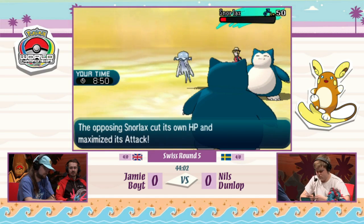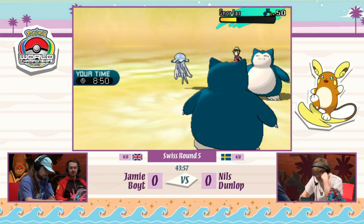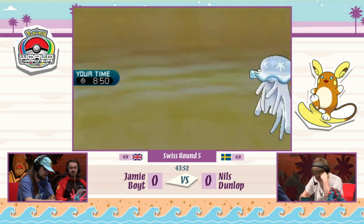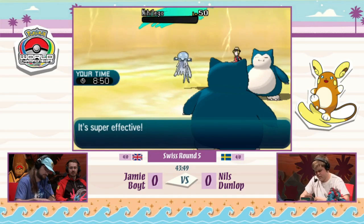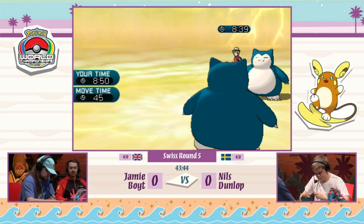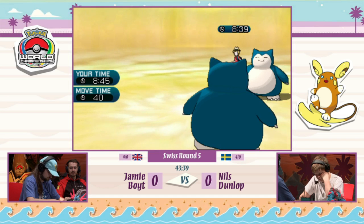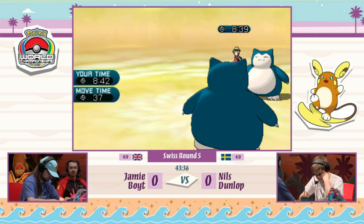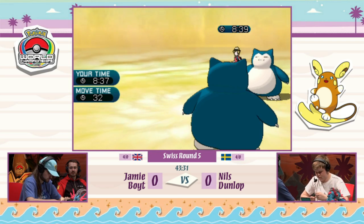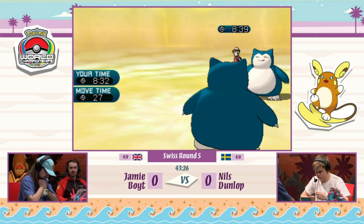Nils's Snorlax finds this turn to use Belly Drum, maximizing its Attack stat at the cost of half its HP — that combo works really well with the Gluttony ability. Snorlax then goes for High Horsepower, hits Nylego and picks up the KO. So Nils forced the switch-in of that Nylego but unfortunately pays the price. He does get his Snorlax set up with Belly Drum, and his Snorlax appeared faster or won the speed tie.